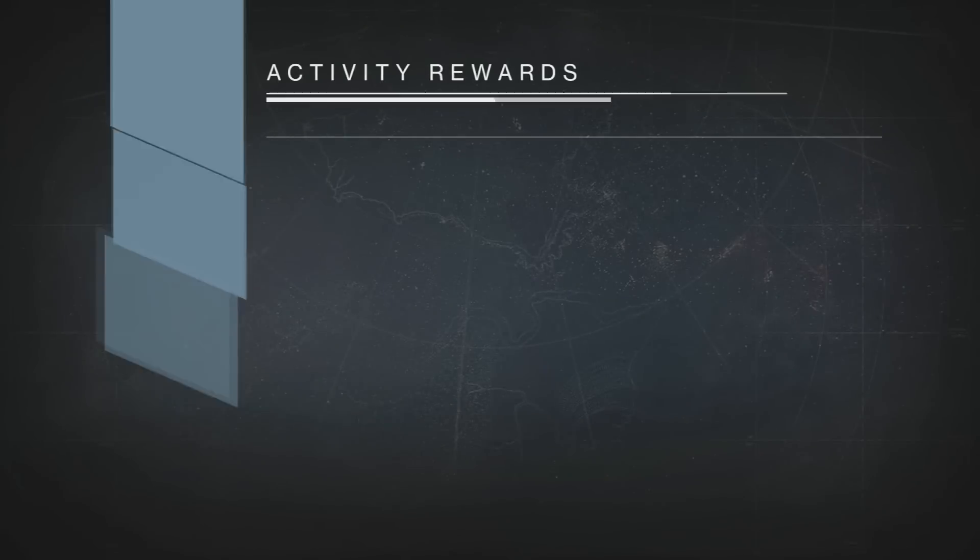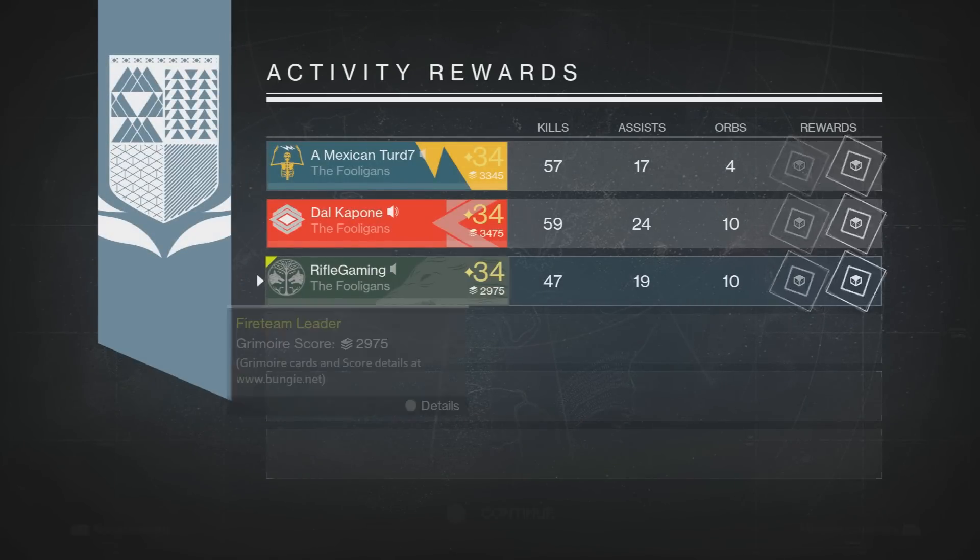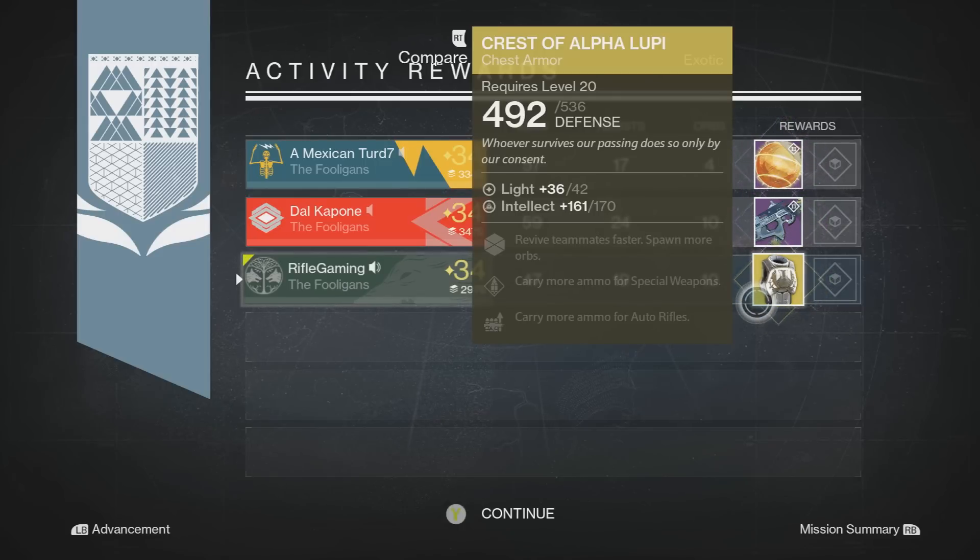Daggone it — that's one of the main exotics I want. Anyway, let's go to my Titan and check out those rewards. As you guys can see, the Crest of Alpha Lupi dropped for my Titan, and I actually needed this chest piece. This chest piece helps you revive teammates faster, and your teammates can revive you faster. That little bit of time saved with revives helps a ton, and it's especially handy in Trials of Osiris and the Nightfall.